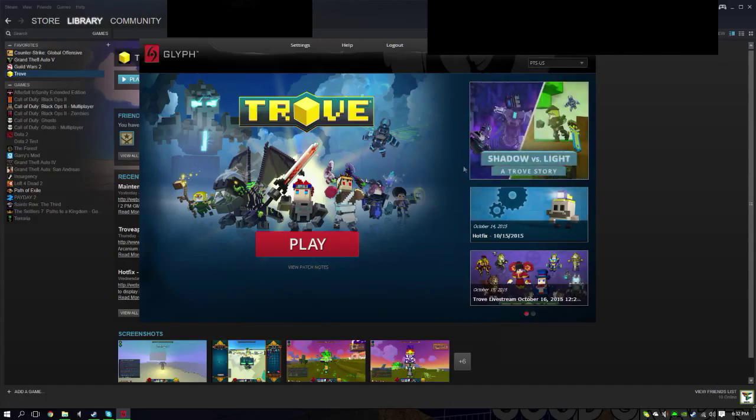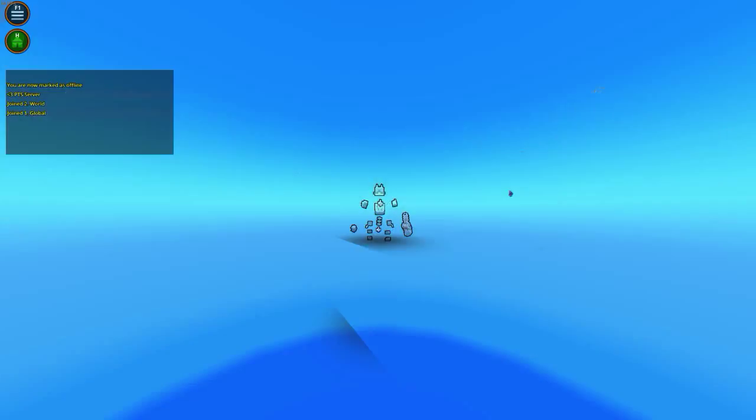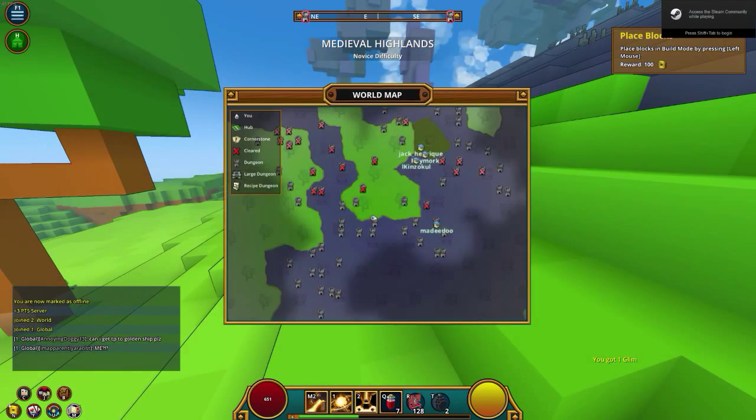This is pretty much it. As you can tell, you have North America, Europe, and PTS — and that's how you do it guys. Then you're in the PTS server. All you need to do is press play, and boom, you're initializing into the PTS server.